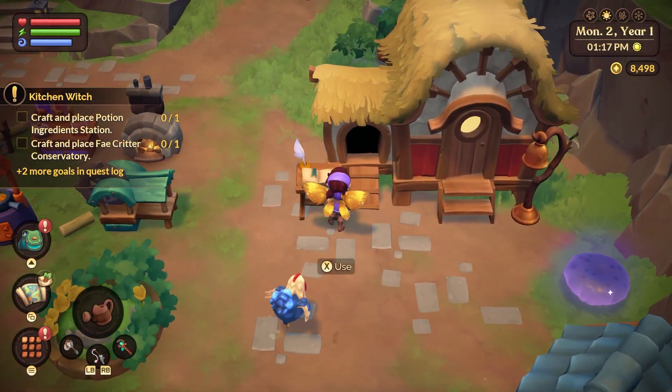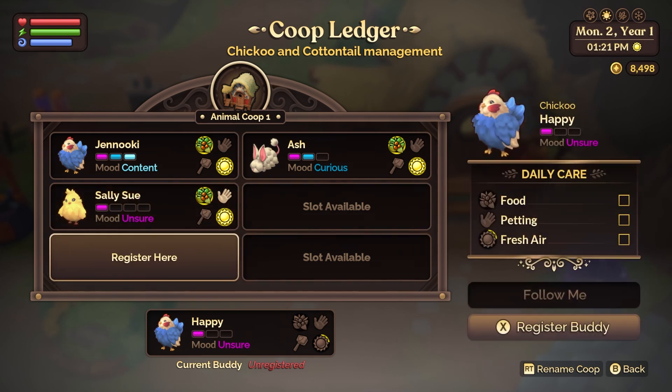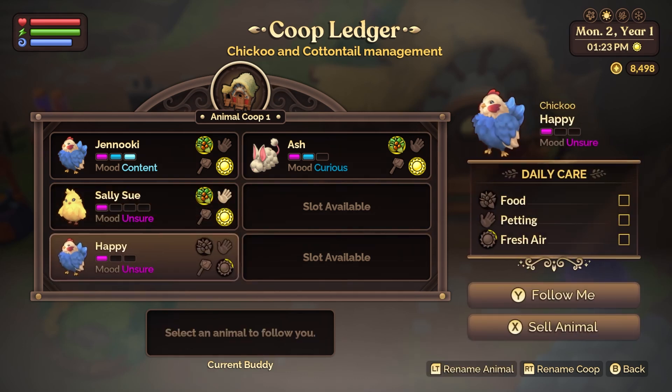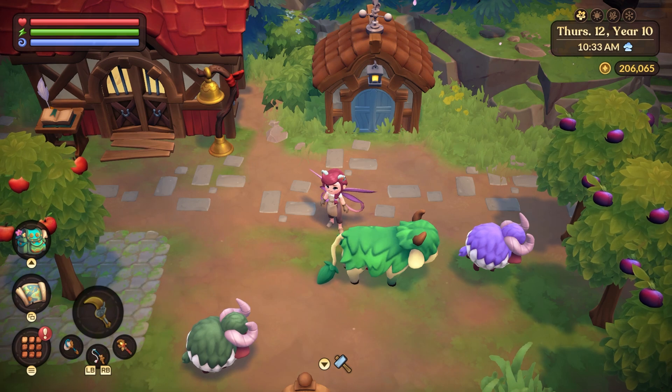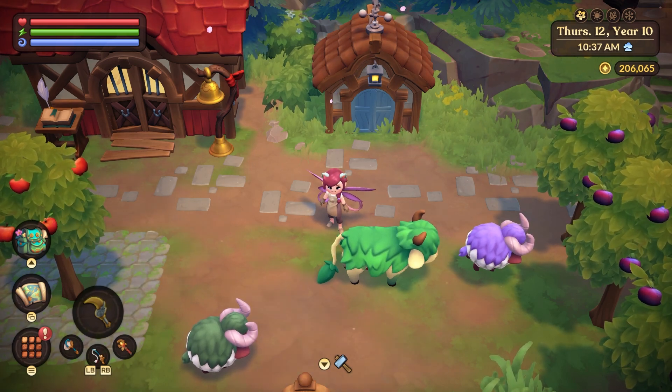In front of your chicken coop there is a ledger — a little book with a feather quill. You're going to click on that ledger and that is where you're going to manage your little coop. There are six total slots that you can register your animals, so you can only have six. I tend to have three of each animal in each barn — three chikus, three cottontails, three mamus, etc. You can optimize your barn based off of whatever resource it is that you want the most of.